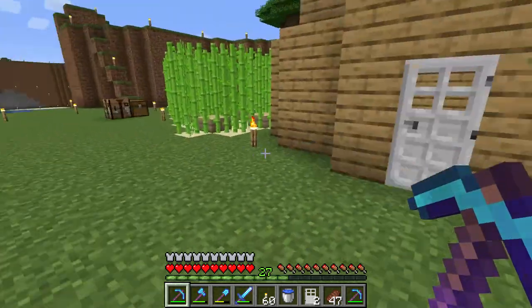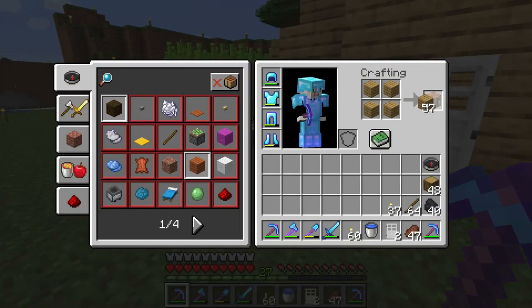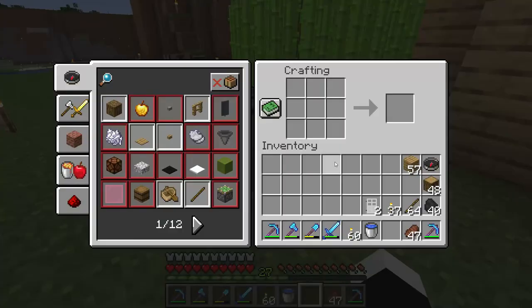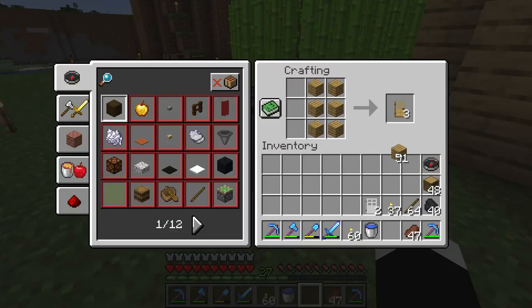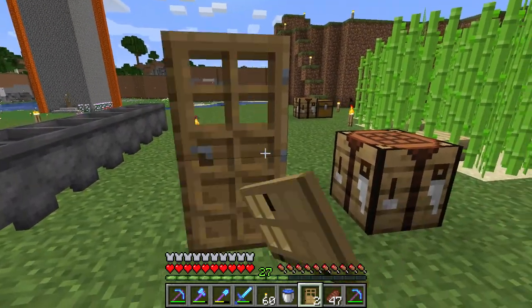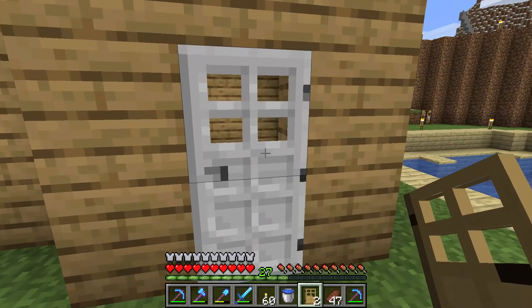If you have a wooden door then right clicking works no problem, but the iron door is different and that makes it more secure. Here we have an oak door — if I right click I can open it, but if I right click the iron door nothing happens.